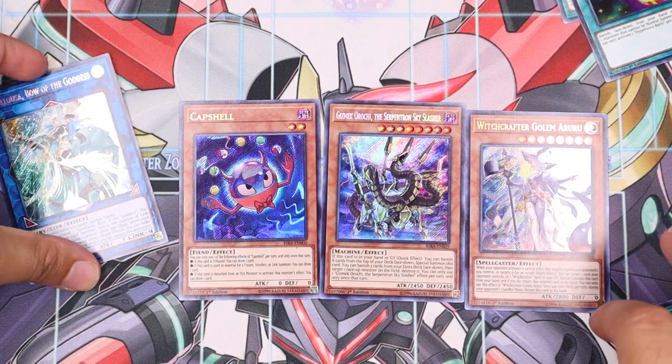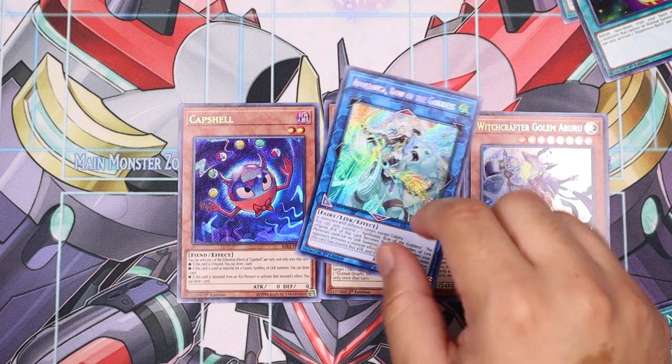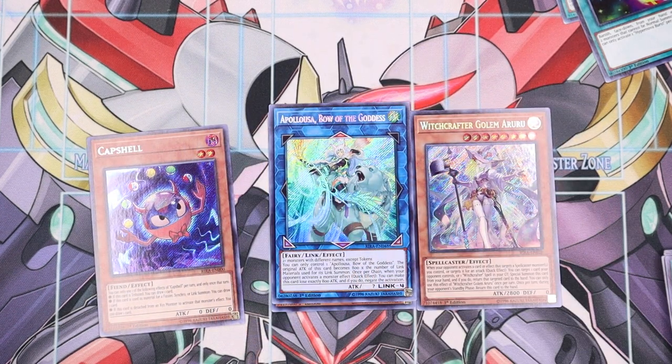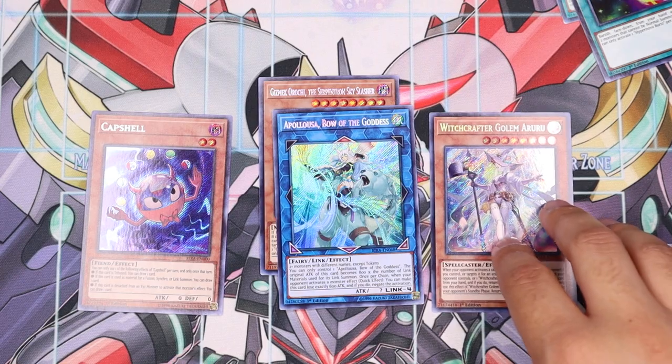So we pulled Apollo — which is crazy — a Capsule, Snake dude, and Witchcrafter Golem Orute as the more important cards. Apollo absolutely killing it with that nice reveal. I'm going to try to get more of these packs eventually, but we'll see. Maybe I'll just buy singles because the way I'm pulling here is not looking good. All right guys, I'll catch you in the next video — peace!